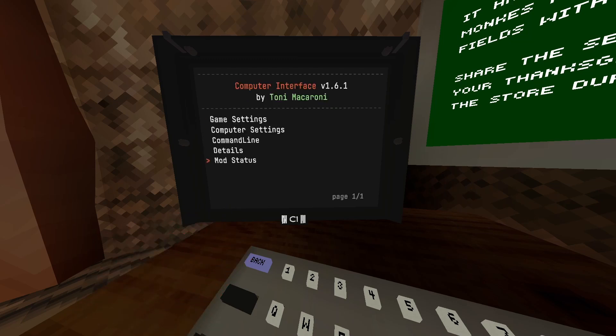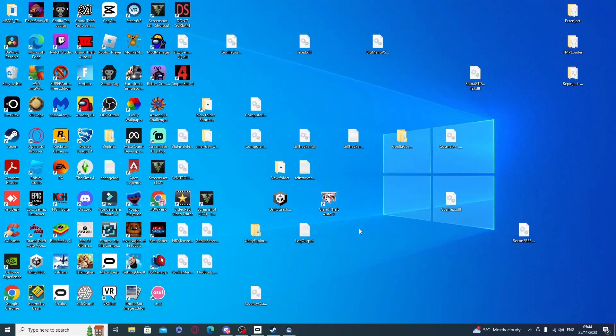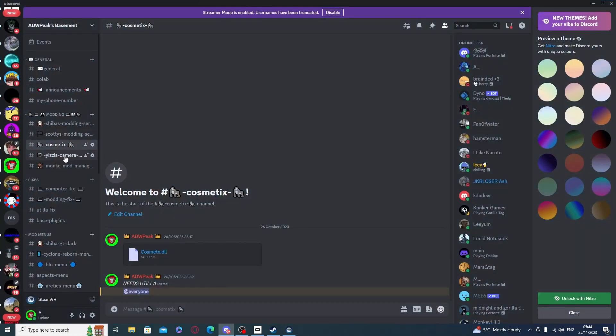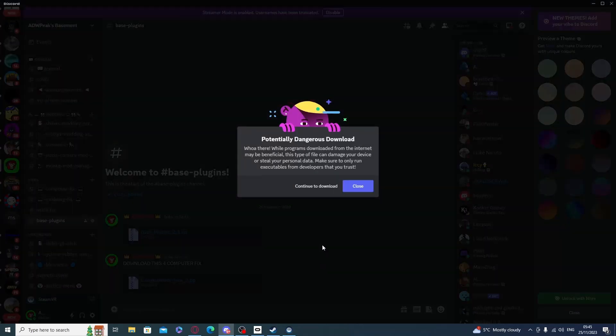Let's just get straight into the video. The first thing you're going to want to do is go to my description. In the description, come down to base plugins. You're going to download the base plugins and the computer interface zip.